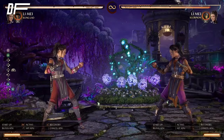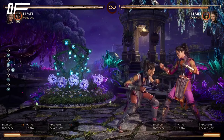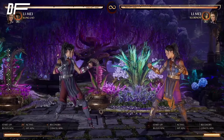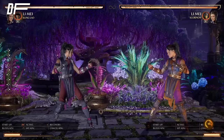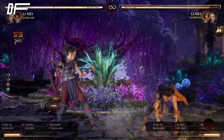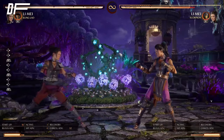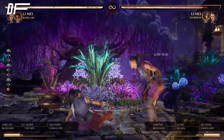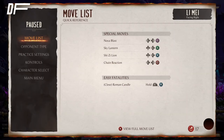The next move is 4-3. 4-3 is an overhead — it's minus-7 so it's safe — and if you hold 3, Li Mei fakes the overhead. So you can do 4-3 hold, they block high, then go for a grab. That's pretty dirty. Or you can let it go. It's a nice button to catch opponents off guard. There's also the forward-4-3 combo launcher — it's good for catching whiffs. You can do something like 1-2, back-dash, then catch them with 4-4-3 for a full combo.